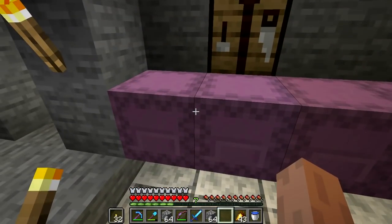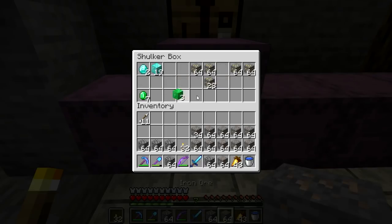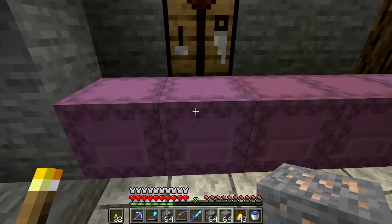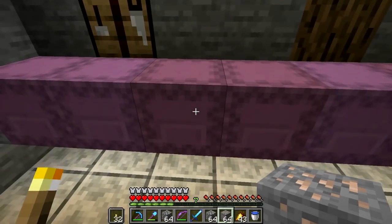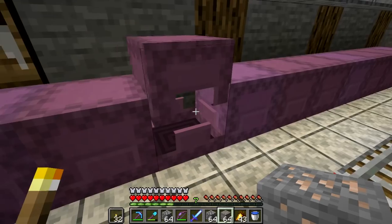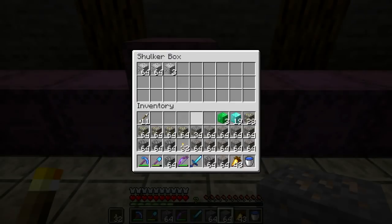Okay, there's some stuff here to deal with. So let's pick up the iron, the gold, and the diamond block. And I'll even get the block of emerald. I'm going to go ahead and leave that — I won't need to pick that up, or that.